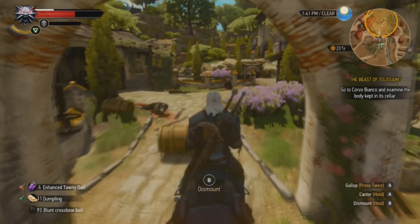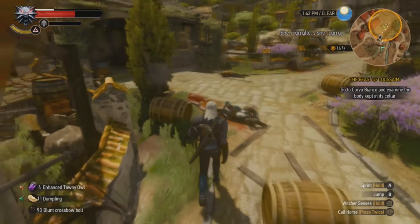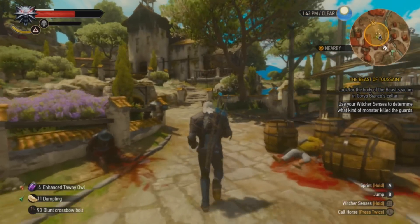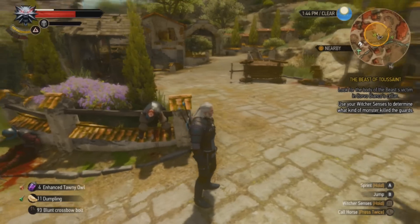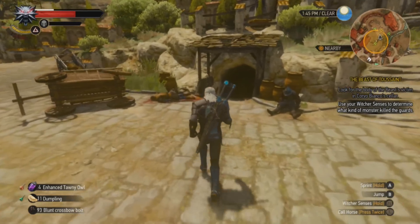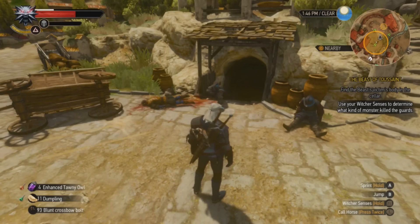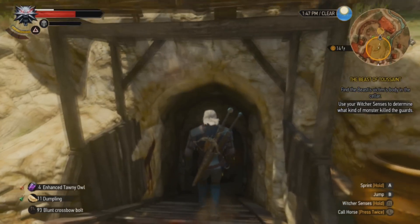But it absolutely doesn't. At one point, I'm actually called to this giant estate up in the mountains, and as you're approaching, you can see all these people literally crawling as they bleed to death. It's a really impactful moment that strikes you with the fear that maybe some monsters are so dangerous that even the Witcher can't handle it. Even though there are obviously lower resolution textures and a little bit of a blurry effect, it all still really comes through.